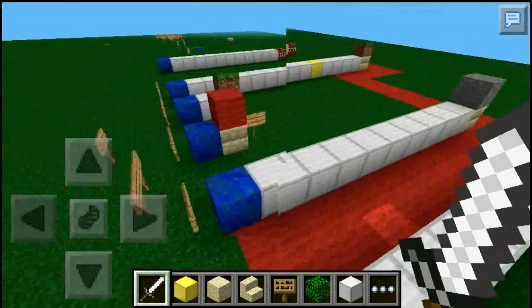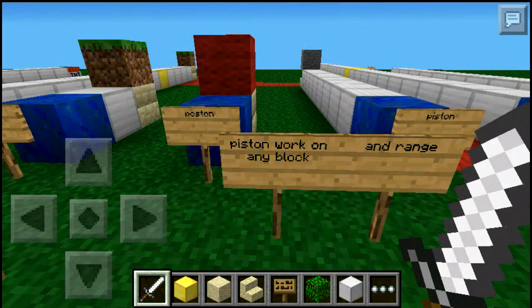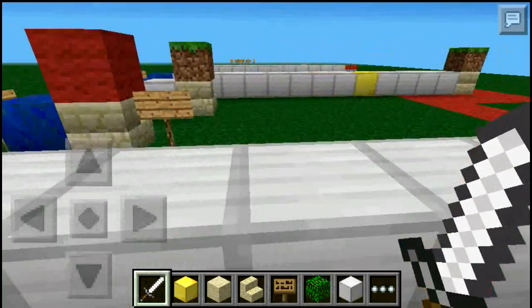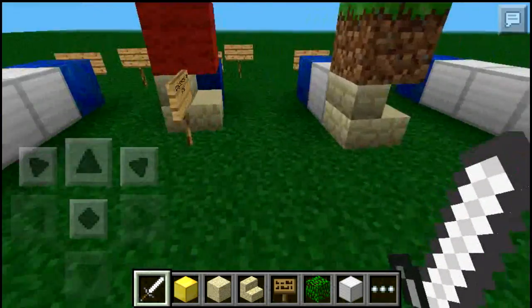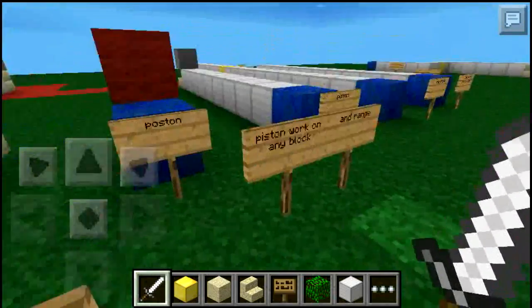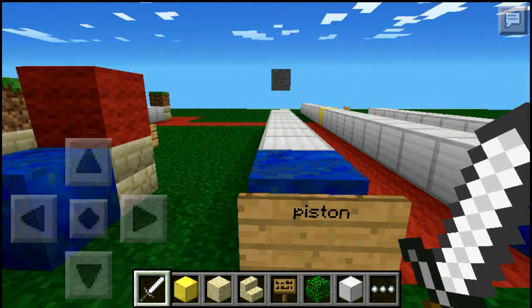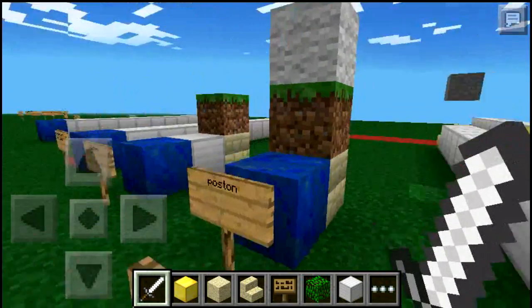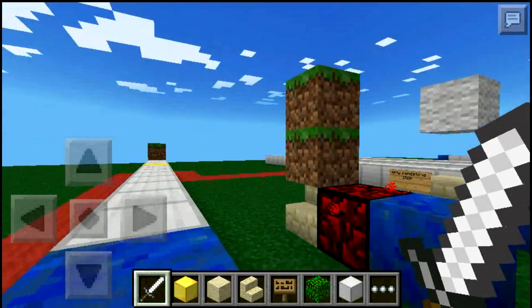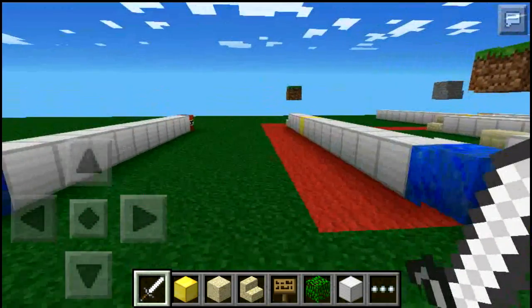Right here are the pistons. Pistons work on any block in range, so at any range the piston will work. As you can see, the sandstone blocks are the pistons. Just watch — boom and boom, it goes up. You put it and it goes up. And if you want to make it go further, the gold block works for pistons also.